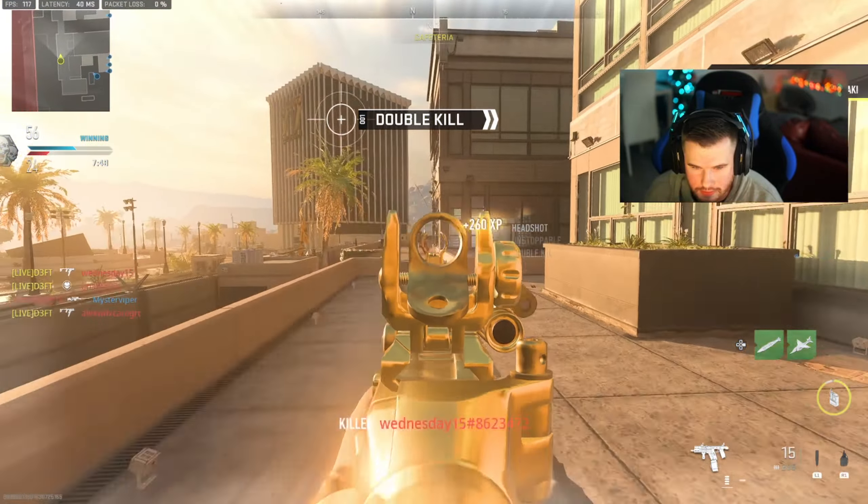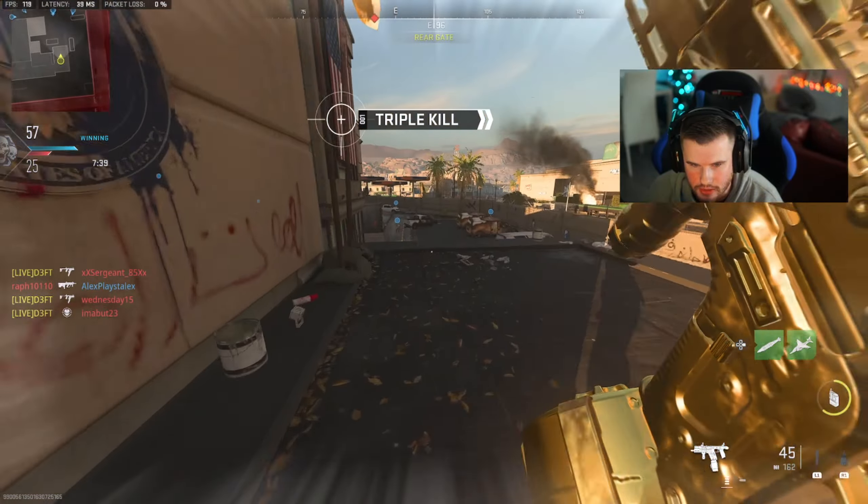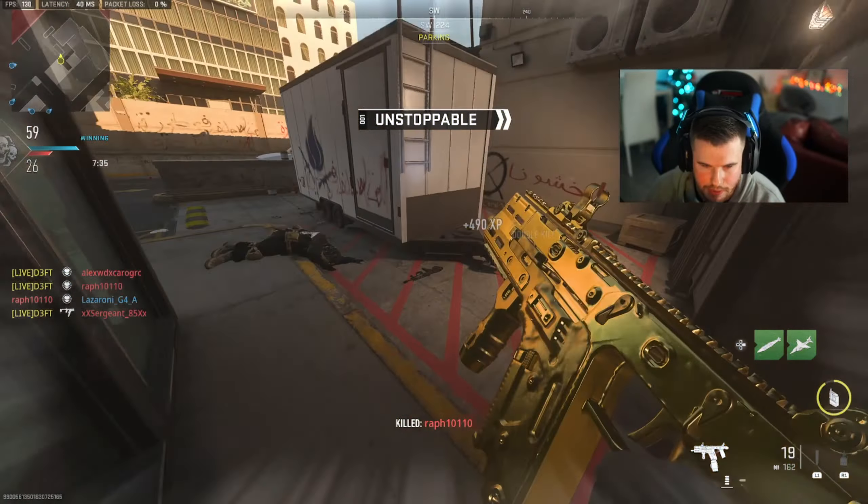Any small map, you gotta be using this exact class setup. Farm, Embassy, Farm, Shoot House, Shipment — you gotta be using this build, guys.